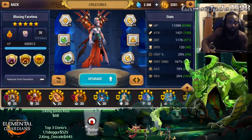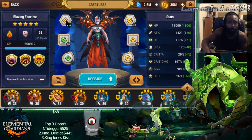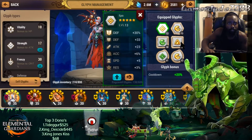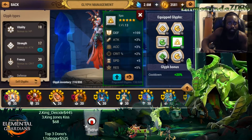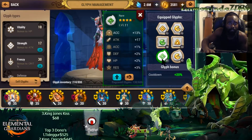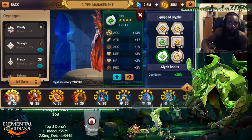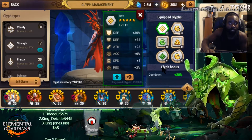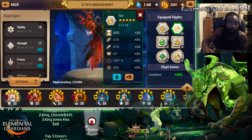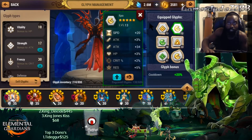Somebody was telling me they don't think Broken Set is really that great in this game, and I'll probably agree with them. But I couldn't pass up on the stats that these provided versus trying to put a full set of something on, because it just wasn't giving me the stats that I wanted. I need a lot of accuracy, a decent amount of speed, and making sure it was tanky enough — I was meeting those requirements with the stats being provided by those glyphs, rather than just focusing on having a full set.